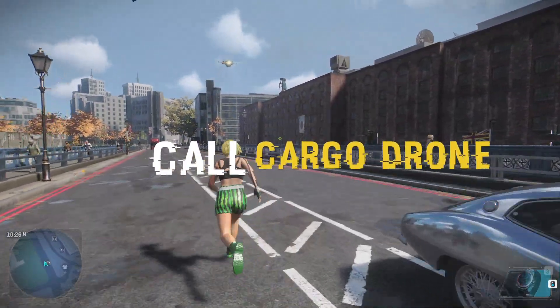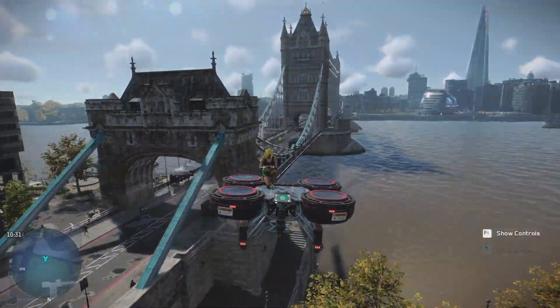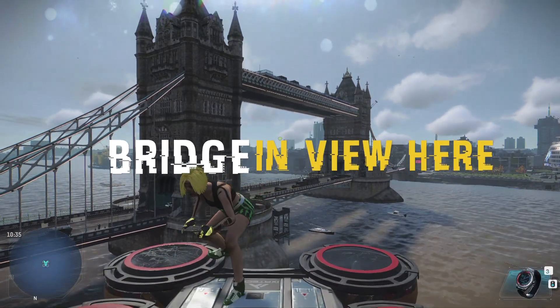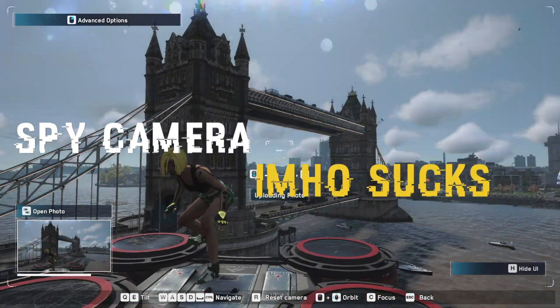Normally what I do is call up a cargo drone from here — I use this for other missions as well, which will be in a later video. Basically, you get the bridge in view here, then open advanced options and press F2.